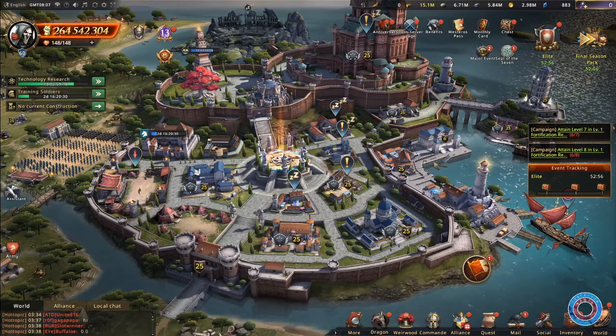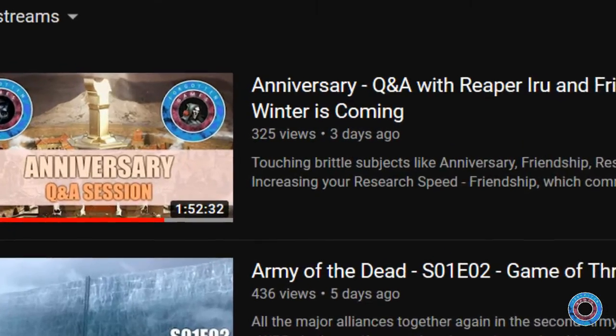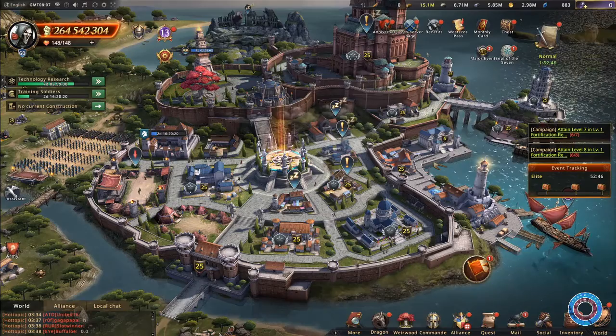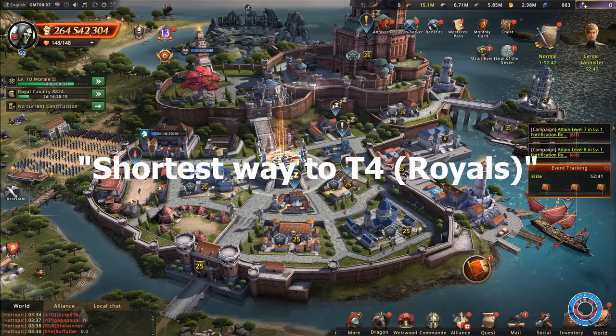I have been getting a certain question more and more, and during Q&As with Fringlish and other occasions we did go over it a bit, but who watches those overloads of information? The question is: what is the shortest way to T4, really?